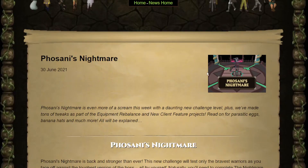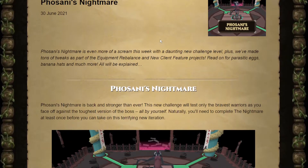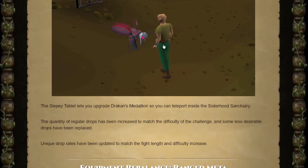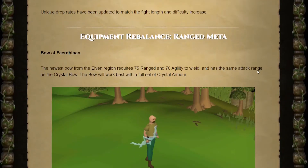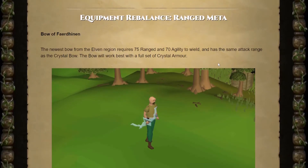Well, the game worlds are just shutting down, so I figured I'd go over the update, because there are actually quite a few things that affect our future plans. To start off, Phosani's Nightmare is the new hard mode for the Nightmare, which I'm curious about — although I'm not anywhere close to being able to go for it. I like this pet recolor you can get — that might be a long-time goal for this account. There's also going to be a medallion that lets you teleport inside the sanctuary to reduce the time between trips. The actual big stuff here is the ranged equipment, and I thought it wasn't going to be added until mid-July, but Mod Ash tweeted that it'll be here tomorrow — which is today now.